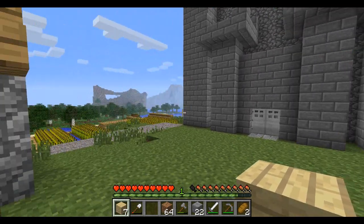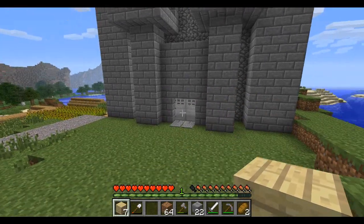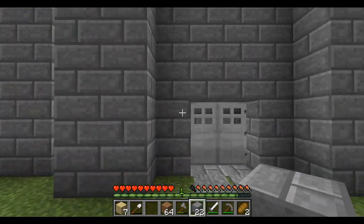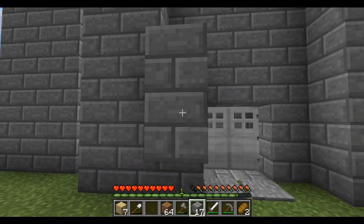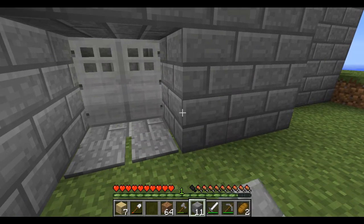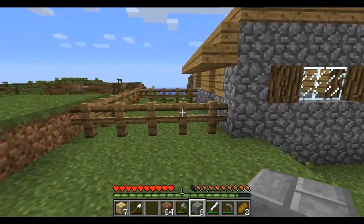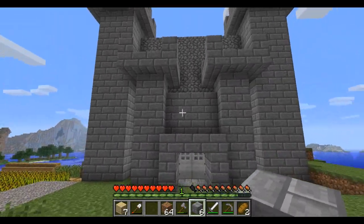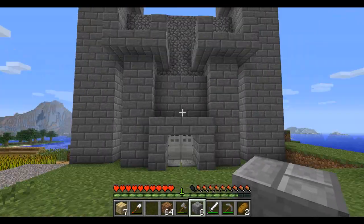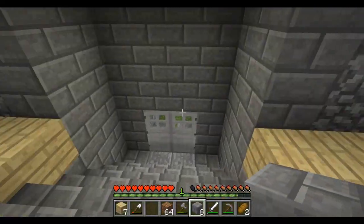What's up guys it's Pat and we are up to episode 26 of the series. Since last time I was gonna fix this second pillar and it looks pretty good — actually really starting to look like a castle now. There is one thing I want to do to make it look a little better. I think if we add a little entrance way like this it'll look better, and honestly it does look pretty good.